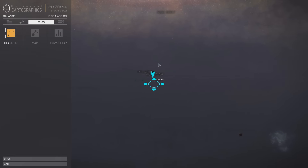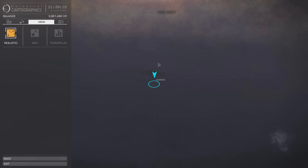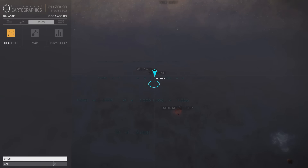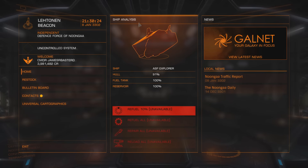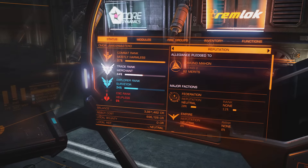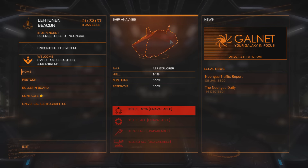It's going to take a while because I do want to explore as many planets as possible. I have a very, very big travel range now from my ASP. Here it is: 33.97 light years of jump range. This is more than twice what I had with my Cobra.